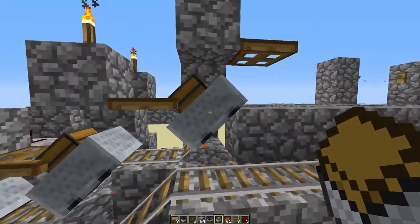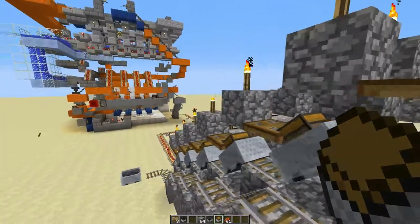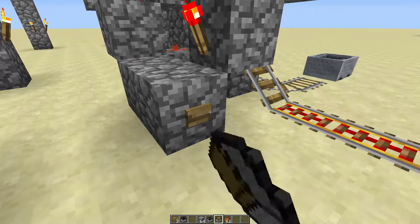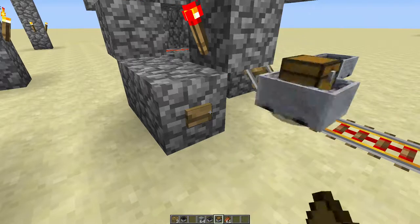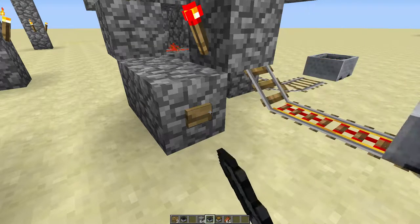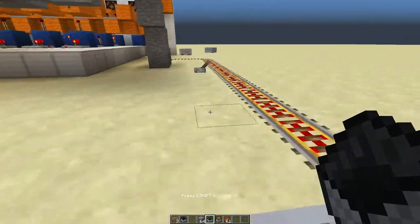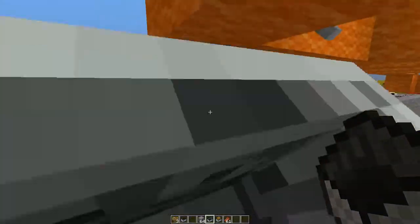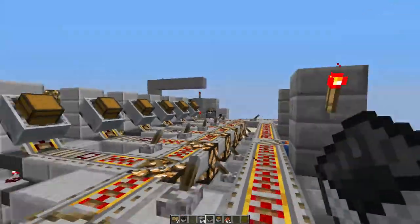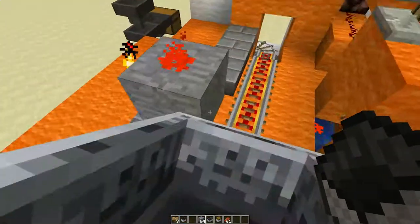We'll go ahead and put our items in this very last cart, because this last cart is what triggers the unloading process. We'll go ahead and send them off here by holding down this button. What happens is our six carts end up right there in the unloading, so the player drops down here below to wait for the unloading process to finish.